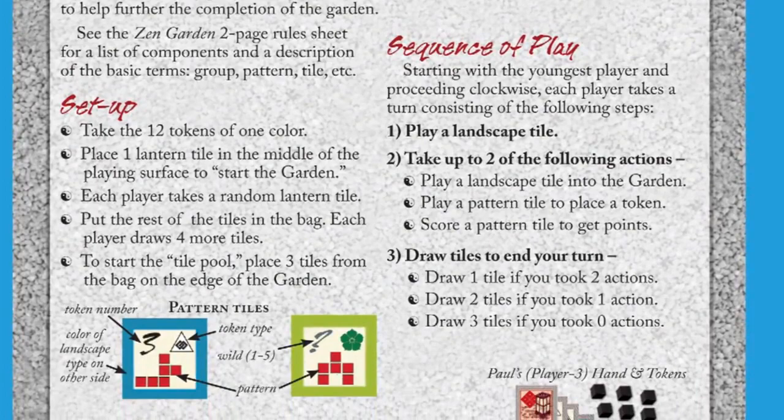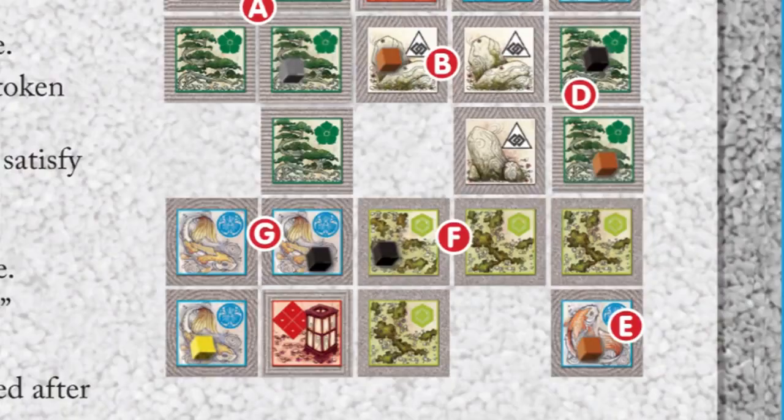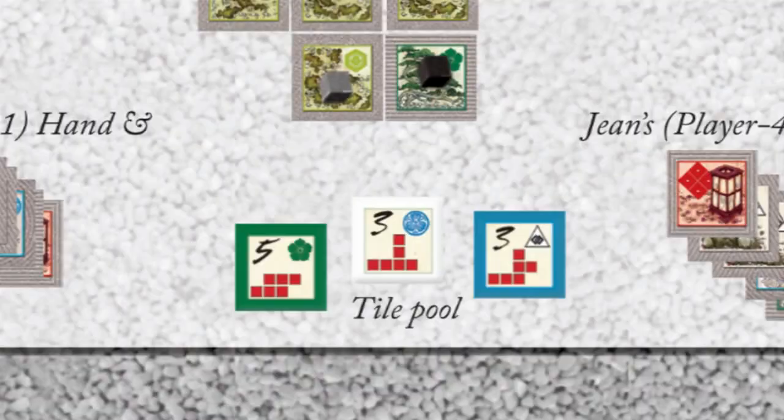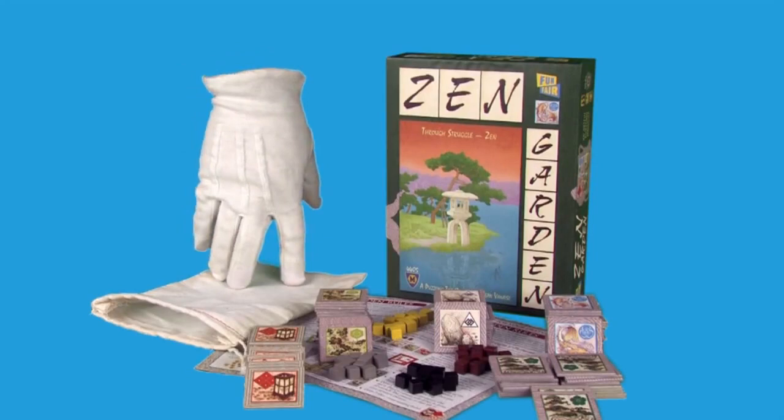You can also try out the rock garden variant if you feel like a longer, more complex game. You have a hand of tiles that can be used for patterns or for landscapes, and you try to place your tokens in the garden based on either the landscape type or the area size of a group on the board. And that's Zen Garden — a quiet, contemplative game of patterns and patience for two to four players.